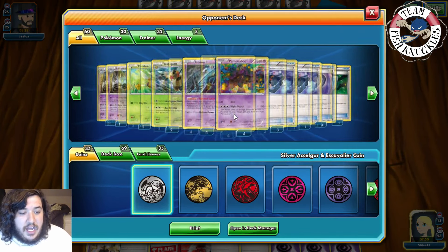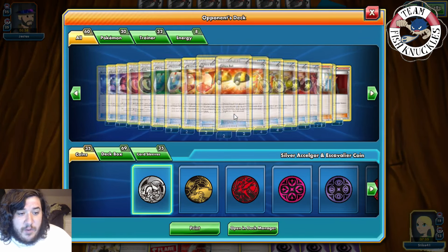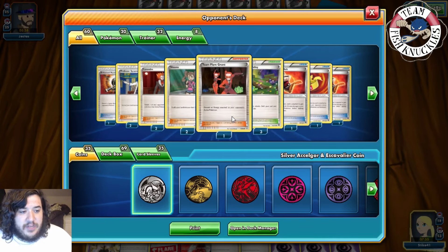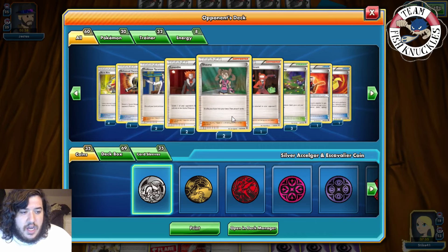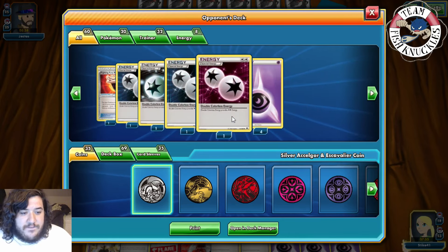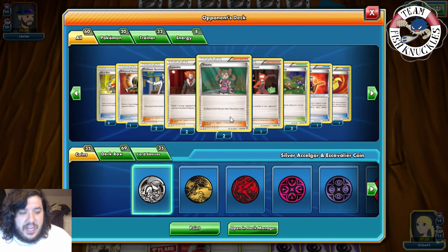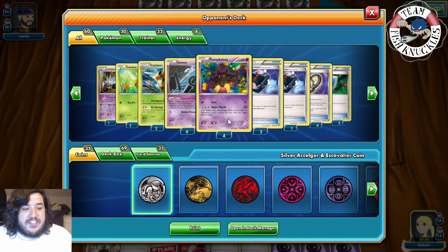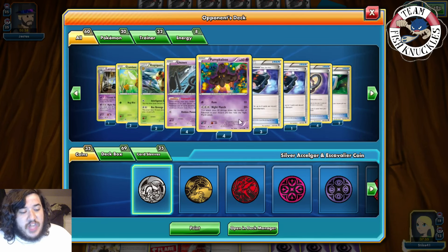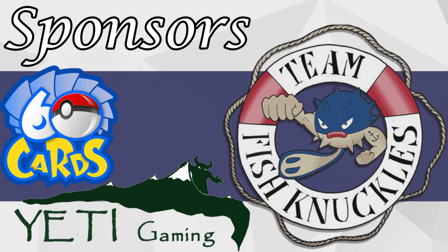Looking at our opponent's deck — no Shaymin Bayes, four Puzzle of Time, two Lysandre, one Team Flare Grunt, two Sycamore, and two VS Seeker. Four DCEs, four Slack energy — it's okay. During round one of the Saturday tournament I was really nervous at the start, but we made it out alive. Hopefully you enjoyed this video! We'll see you in round number two of the Saturday tournament — hopefully we can get another win.